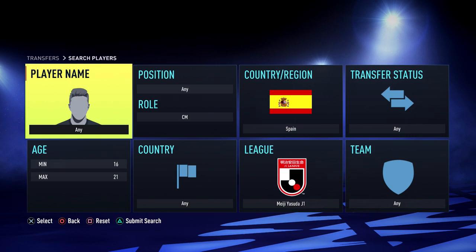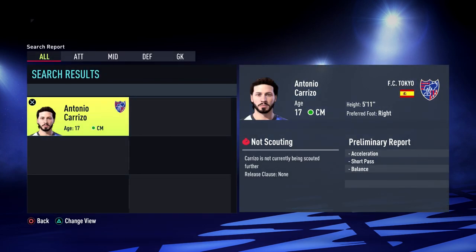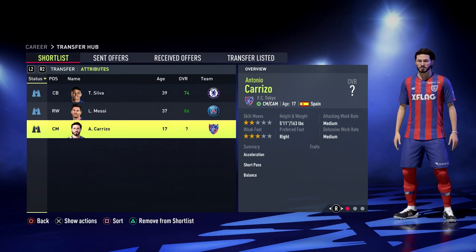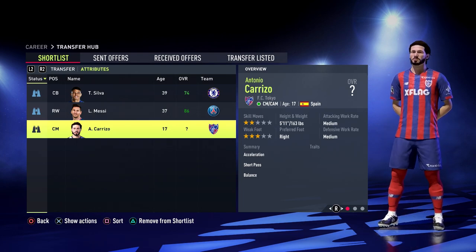Set the age parameters between 16 and 21 and search within the league in which that player retired, looking for a player with the exact same nationality and positioning. With Iniesta, who is a Spanish centre mid that finished his career in Japan, we'll search for a Spanish centre mid in the J League. Just one player popped up, and if we add him to our shortlist we can see he has a secondary position as an attacking midfielder, confirming he is indeed Iniesta's regen.